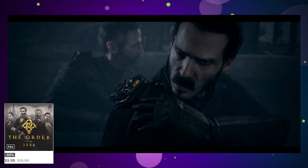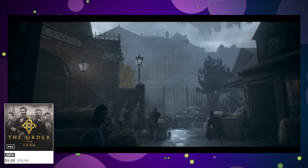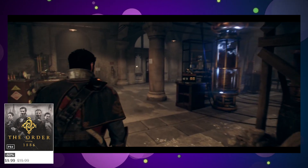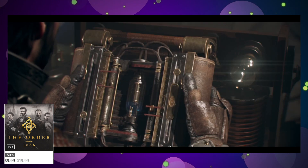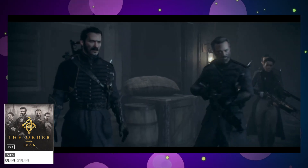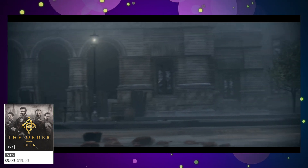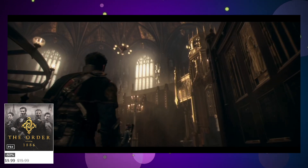This is kind of an unusual one — The Order: 1886. I do have a bit of a hard time recommending it because the game isn't incredible, but it's a perfectly good game for $10. It has a really easy platinum trophy — you can earn it in about six or seven hours with a guide. The game is very cinematic and the cinematics look absolutely incredible, but it lets itself down in the gameplay, which is very limited and short. For $10, it's worth checking out.